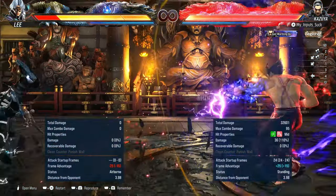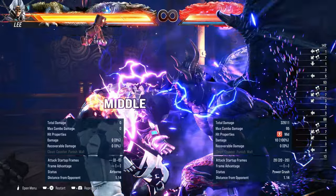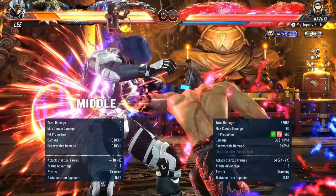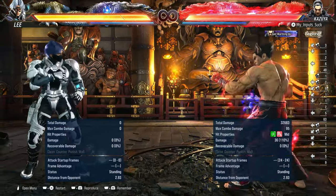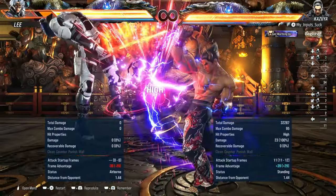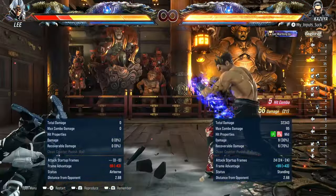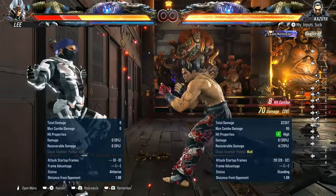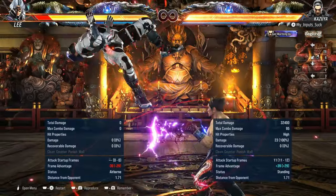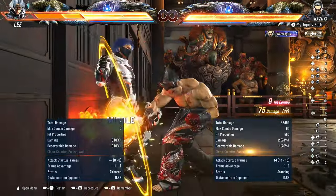This move still conflicts with the rage art input — it is so stupid, there are so many times I was trying to do Patricide Fist and got a rage art. But overall I'm really happy with the buffs Kazuya got. It was unexpected but really needed, especially a decent 15-frame punisher. As much as I want to talk about other stuff he could have gotten, I'd rather just be happy with the buffs he got this time. Anyway, if you liked it leave a like — there's so much in this patch I don't think I want to do another video.